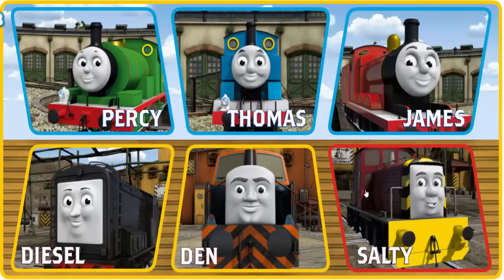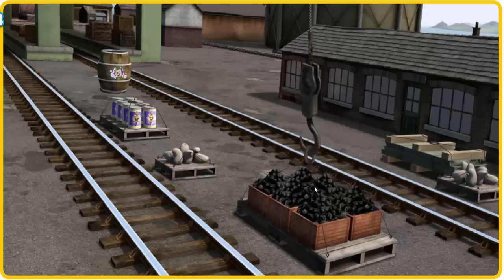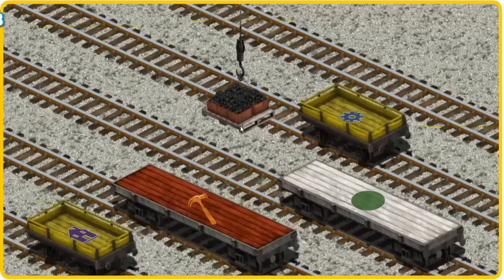It's a busy day at Brendam Docks. Thomas and his friends have many deliveries to make. Den must deliver the coal to Farmer Trotter's farm. Show Cranky where the coal is. That's it! Let's lift and load. Now the cargo must be loaded. Show Cranky where the yellow flatbed with the picture of a purple house is.